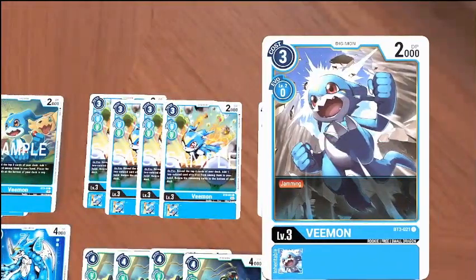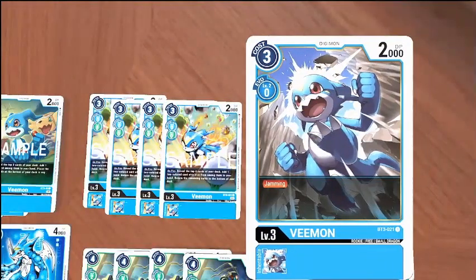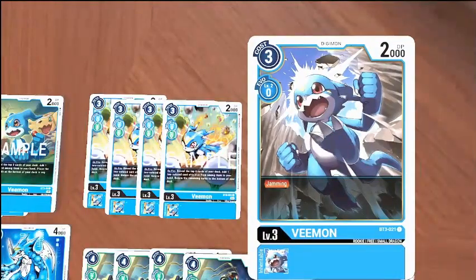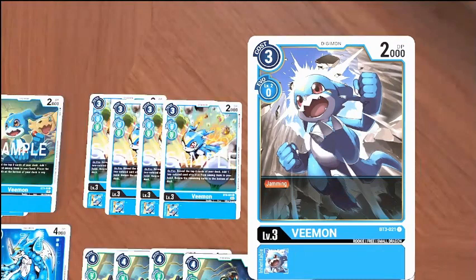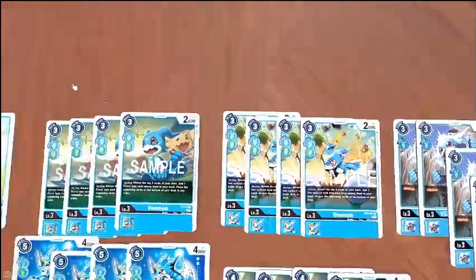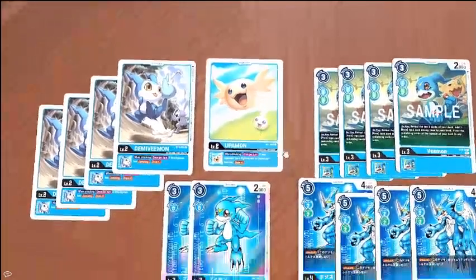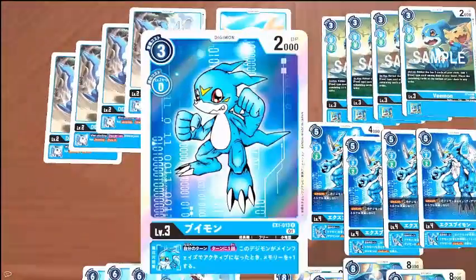We're also running four copies of this Vmon. We don't actually care about the fact that it has jamming and can swing any security for free — we care that it has jamming for our Demi Vs, just so we have that draw engine. And finally, we're also running two of this Vmon: when we have a re-stand during our main phase, we gain a memory, which is just nice to have that extra bit of memory while we're doing our big combo.